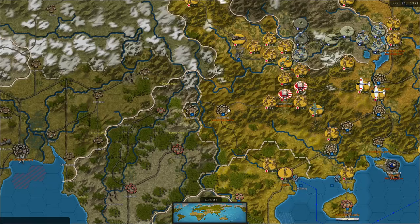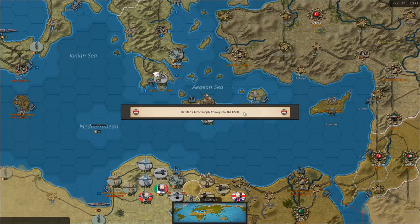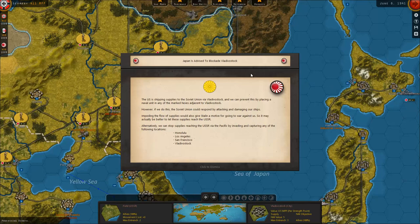US supply ships that sail for Vladivostok in the Pacific. And some partisan activity — not too worrying. Let's see what we can do; I think we have a pretty good shot at taking the Chinese capital now. They will have to ship it to another location and will suffer once more. Japan is advised to blockade Vladivostok — the US is shipping supplies to the Soviet Union via Vladivostok. We can prevent this by placing a naval unit in the marked hexes adjacent to Vladivostok, however the Soviet Union could respond by attacking our ships.